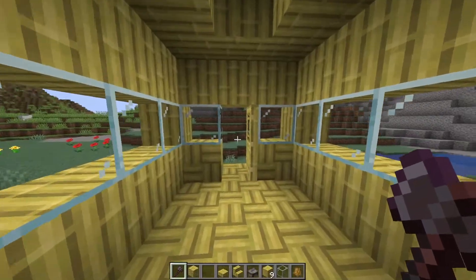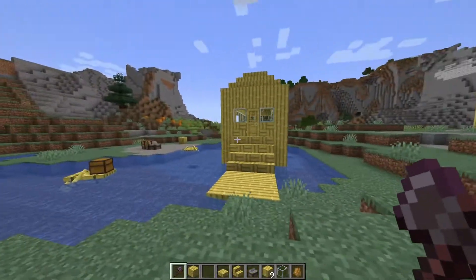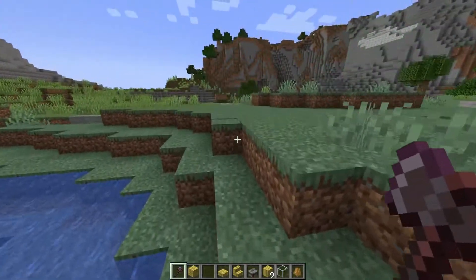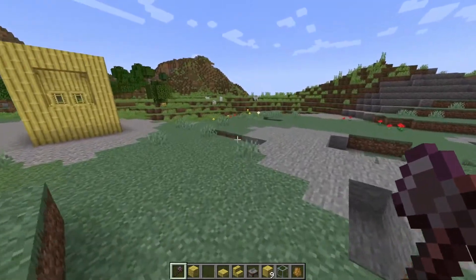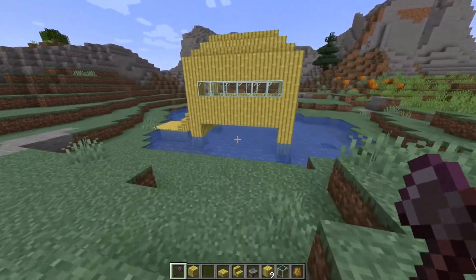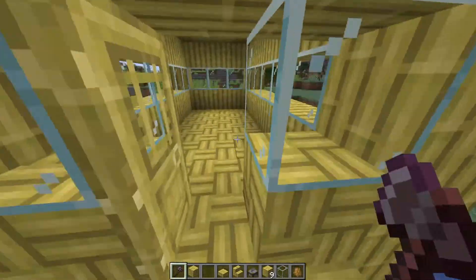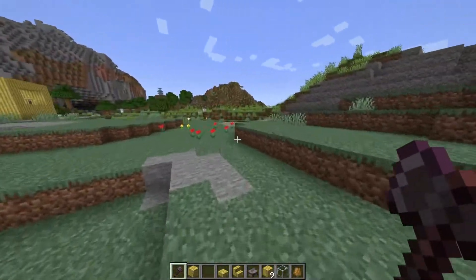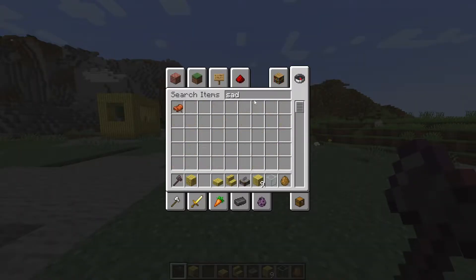Depending on people's worlds, most players aren't going to care too much about bamboo. It's a cool wood type that looks great aesthetically, but it doesn't fit every biome — for example, in the biome we're in right now it doesn't fit too well. It's a light-colored wood that'll fit much better in a jungle. Since that's the biome I built my base in, it's going to work really well, and I'm excited to do some things with it.